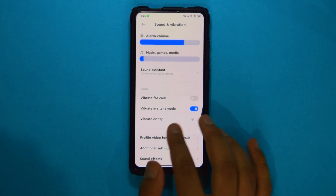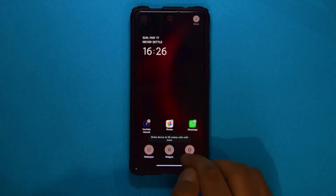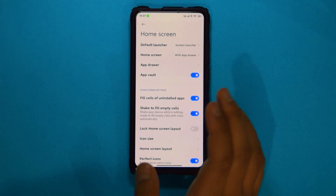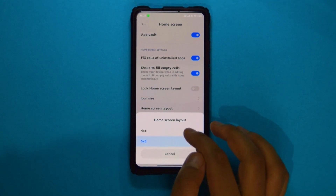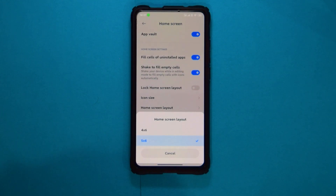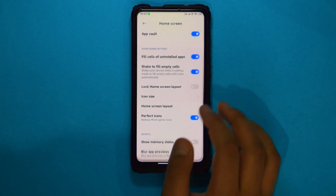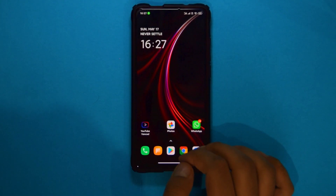He has smoothed out the launcher — to do that he changed the launcher and modified a few things, so it's not the same launcher as the EU ROM. It only has the 4x6 and 5x6 layout options, and you can't double-tap to turn off the screen.